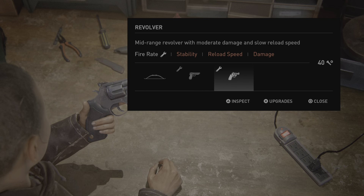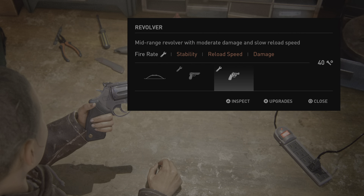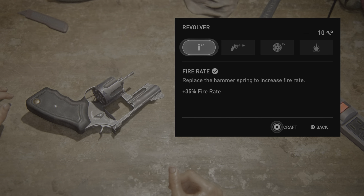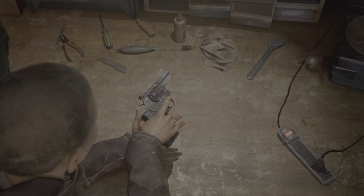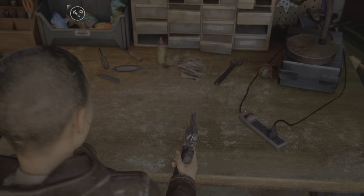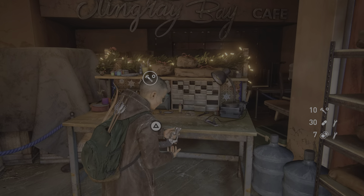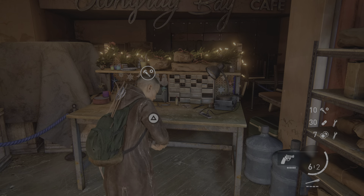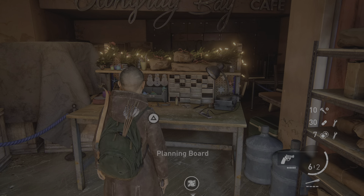Workbench. Revolver available upgrades: fire rate. Mid-range revolver with moderate damage and slow reload speed. You have fire rate craftable — replace the hammers. Revolver has no craftable upgrades.